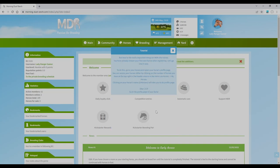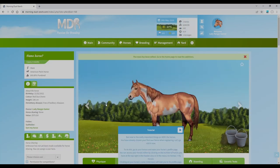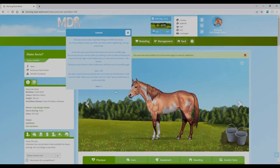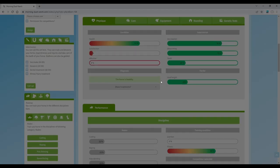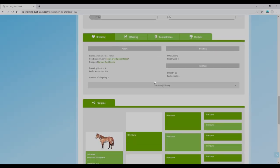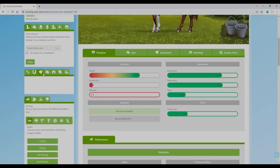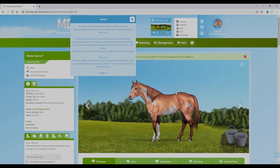Now to the really important things on MDR — the horses! We've chosen our first horse, so let's go visit it. You can do this by going to your horses and opening the horse's profile page. I haven't got a name for it yet — that's really silly of me. Okay, just looking at this without reading the tutorial, this looks detailed in a really good way. I get a percentage of purebred as well — oh my goodness. There's vaccinate, and look at all this information. Clicking on your horse's name will take you to its profile page.